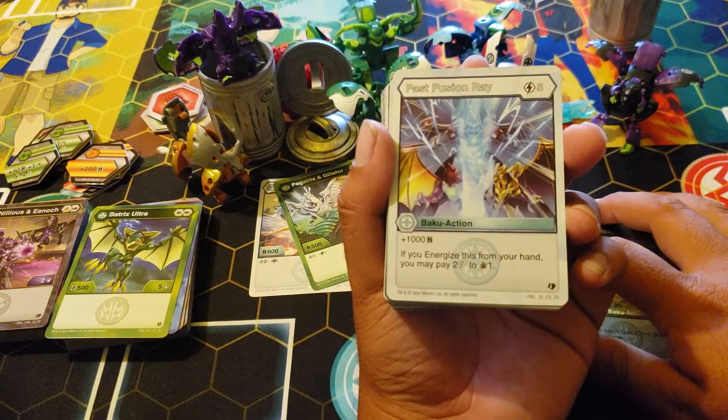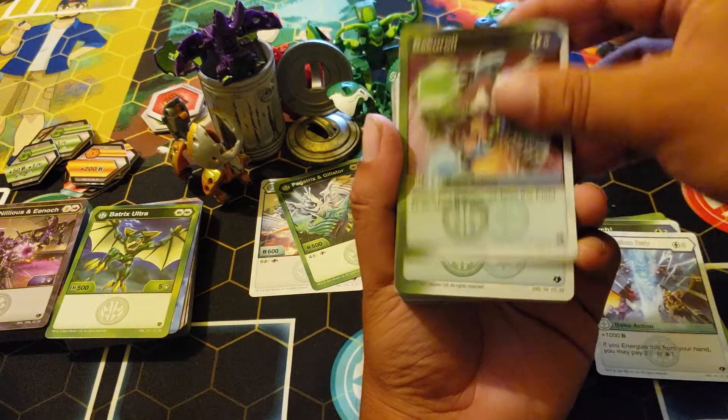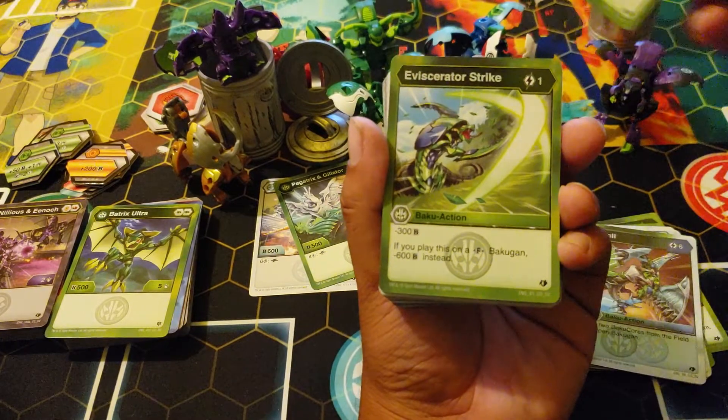Fast Fusion Rate: five for a thousand, energize, pay two for one draw. Baku Roll: six cost, attach your Bakuguns. I would have loved this as a five cost. One for three — if it's on a fusion, minus six.